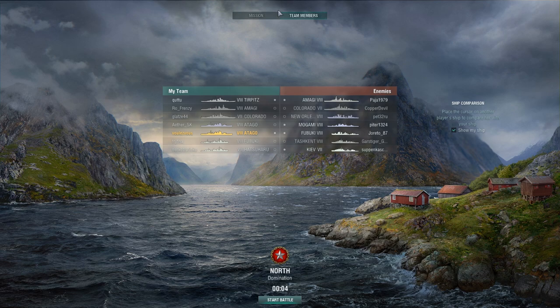The first one I want to start with is on the map North. And as with the previous video, the first thing I want to talk about is the team list. It's pretty obvious that we have a battleship advantage, and this is being offset by the fact that the enemy team has got two very strong gunboats — two Russian destroyers — which means that the initial cap control may actually fall to them because they will outgun our two Japanese destroyers.